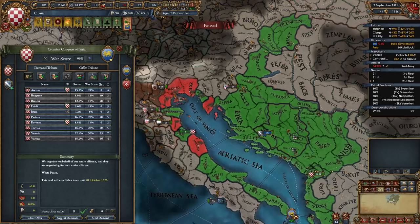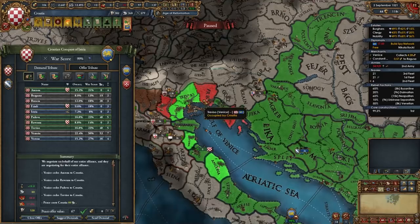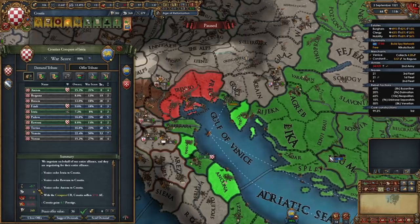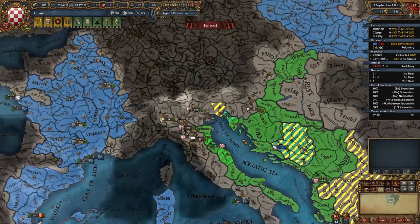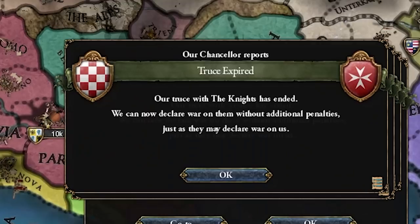I can't take Venice in one war — taking everything would be 88 AE, which is insane. So I take three provinces for 37 AE this war — they're so high dev. The truce is until 1530 so nine years until the next war. We already risk a coalition. Let's chill for nine years, improve relations with everyone, try not to get a coalition, and find some more allies. I am now a great power, which is pretty pog.